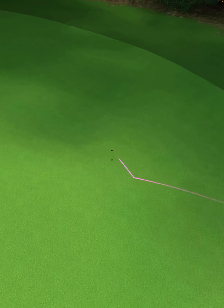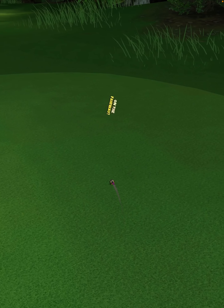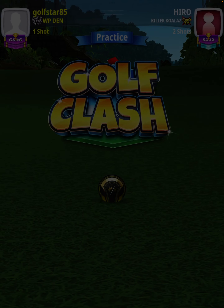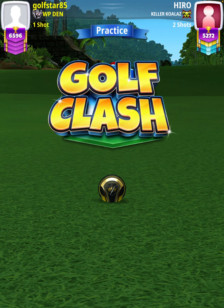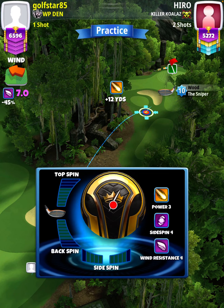We're going to roll out for a drive distance of 321 yards. For our approach shot we're going to use a sniper level nine plus. We're going to start off by applying max backspin, which we'll use to establish our aim - so max backspin, no side spin.